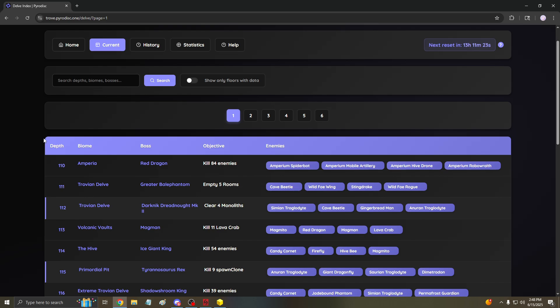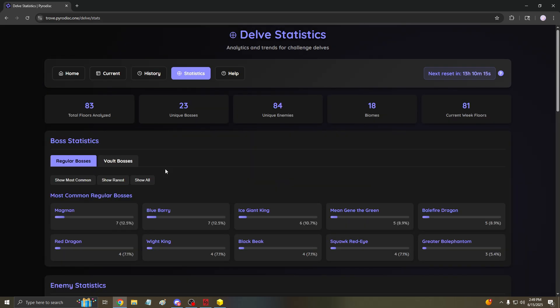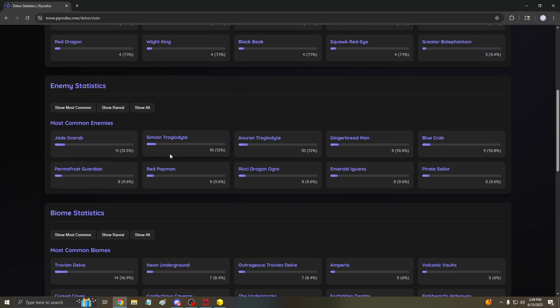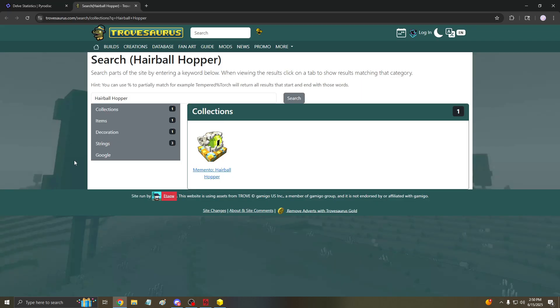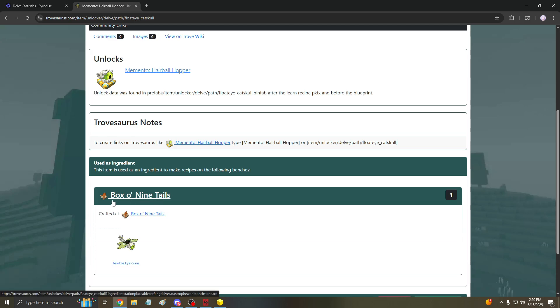You can also click the history to see previous rotations, and under statistics it tells you how often things have appeared — most common regular bosses, enemy statistics, and the rarest. For example, Hairball Hopper — I believe it's from Castle Catastra. If you didn't know where it was from, there's a search option that takes you right to it on the Trove wiki. It shows the memento, and there's a craftable item called Box 09 Tails in Castle Catastra — a mastery item you can craft with it.